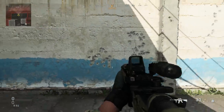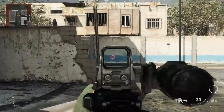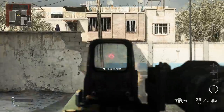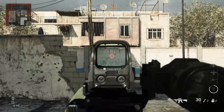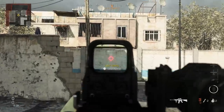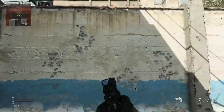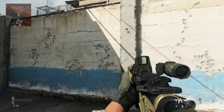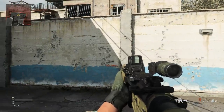With the four-times flip sight it's very accurate; with the standard holographic it's a little more all over the place. A lot of that is me over-adjusting — it kicks up a little then comes back down. So those are the recoil patterns for the Colt Canada C8 out of the Task Force blueprint. Let's jump in-game and see how it handles against bots.